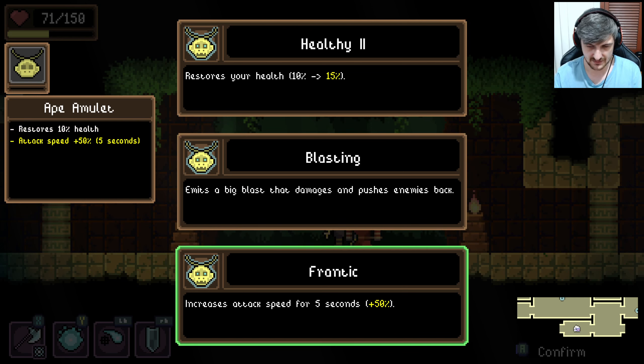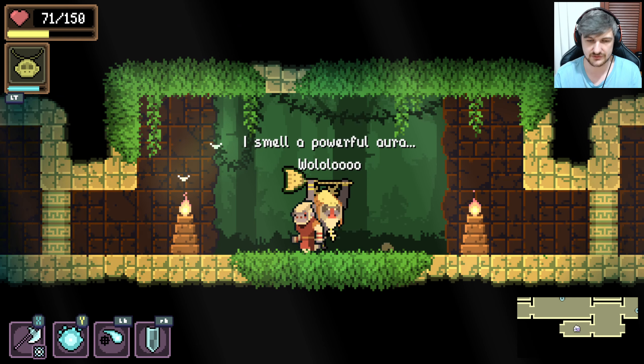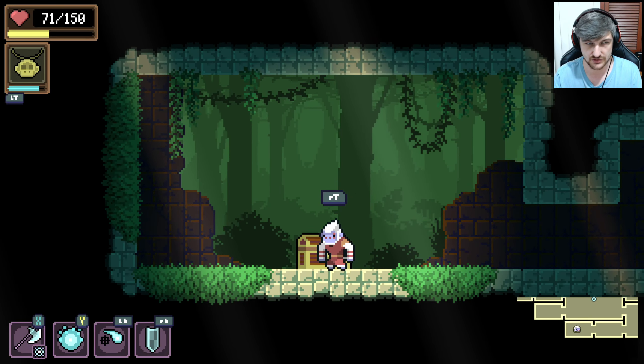This is when you use the thing. Attack speed for five seconds — emits a big blast that damages and pushes enemies back. I'll just use healing because that's what I've been using it for.